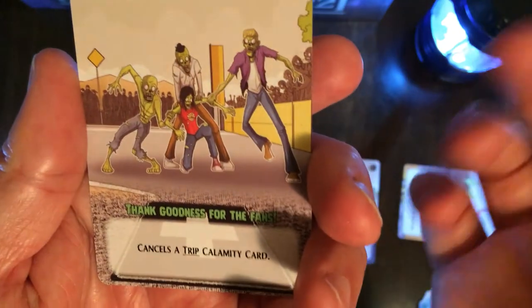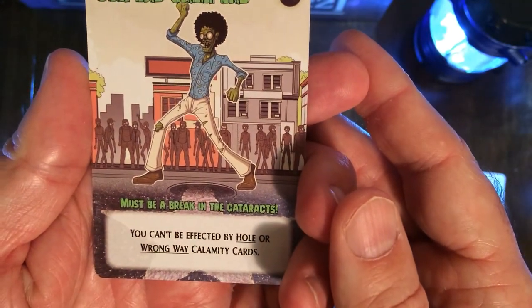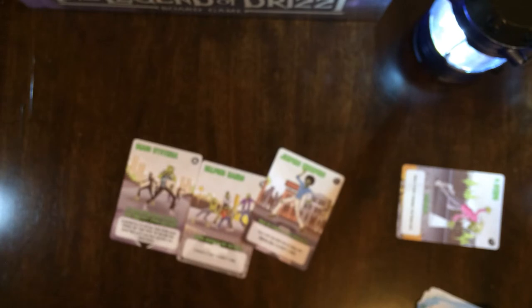And this card is a fortune card — it cancels a trip calamity card, it's very specific. So these cards are helpful cards. The calamity cards in front — cards with a star on them — mean you can be affected by a whole or wrong-way calamity card. They represent an exceptional zombie who has overcome certain disabilities to stay in the race. You play these to make sure you can't be taken out by certain calamity cards, for a turn.